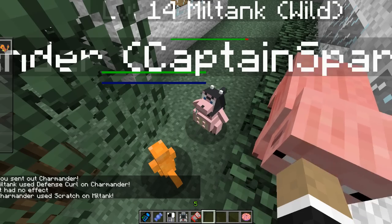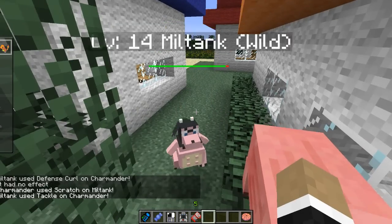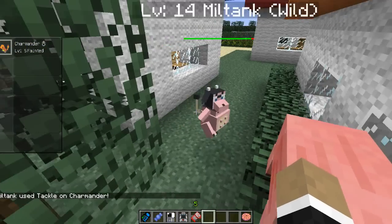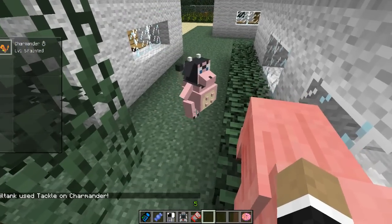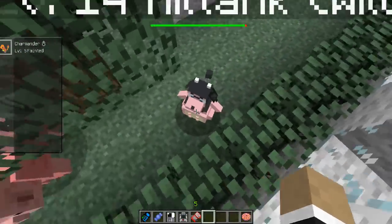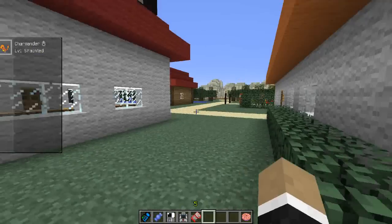Let's try Scratch again, and this time he's probably just going to stomp us into oblivion. There we go — our Charmander was KO'd. So now you see in the inventory screen: Charmander, level five, fainted. And he seems to just be jumping around for joy — take that!